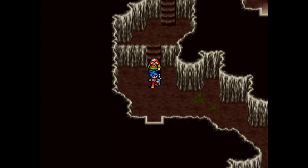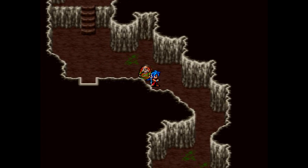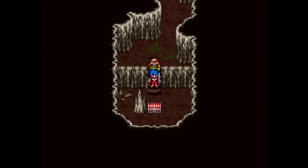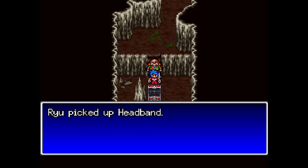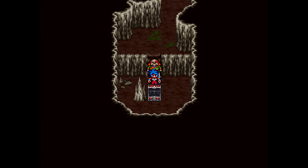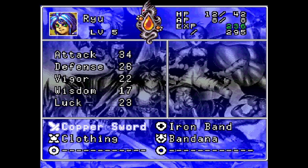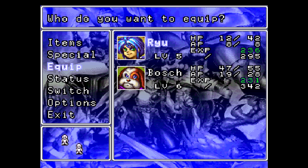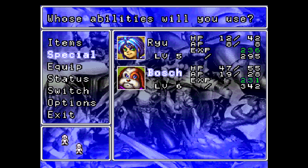We're back in a high encounter rate area. Fortunately, Ryu has gained some levels that help improve his defense. We don't even need to buy body armor for Ryu — he's fine with what he has, though a headband couldn't hurt. For some reason in the original English translation, the headband was translated as 'salad bowl.' Somehow.